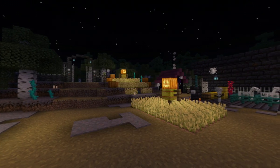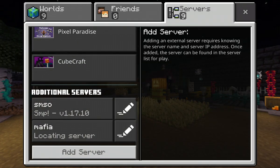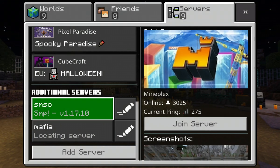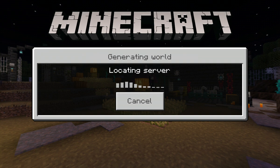First, go to Play, then Servers, then Add Server. The IP is as shown, and the name can be anything — I just typed something randomly. You can do the same thing.